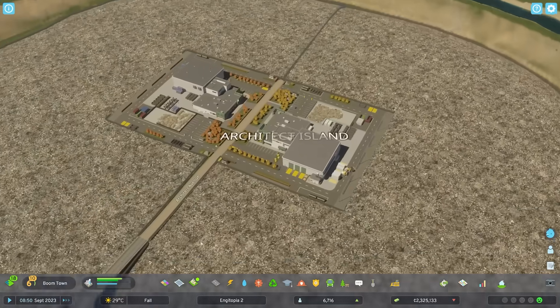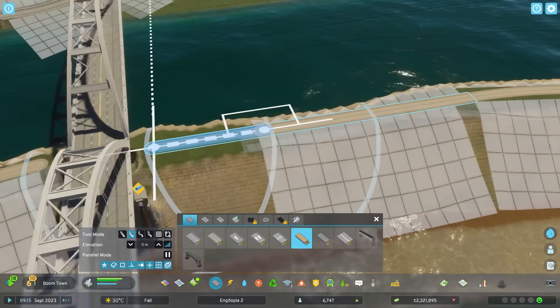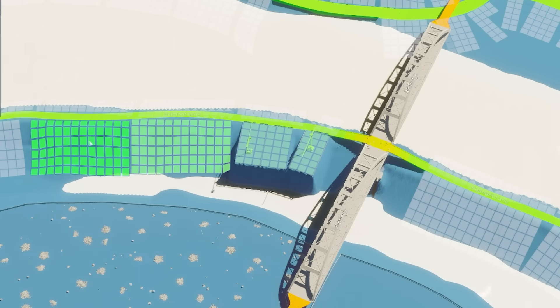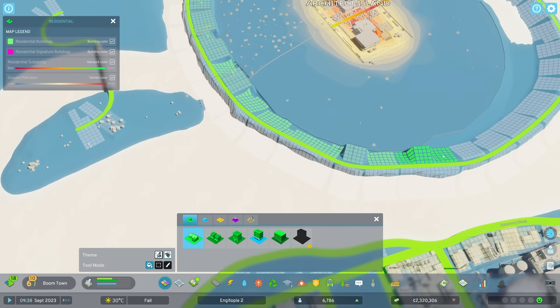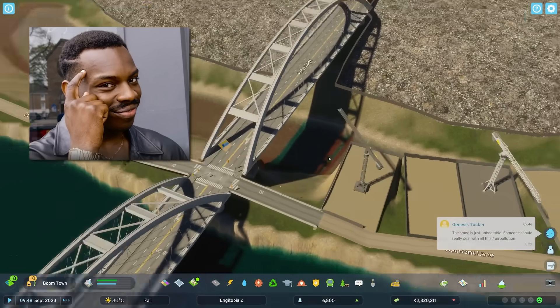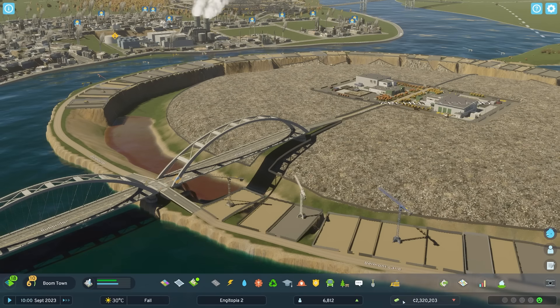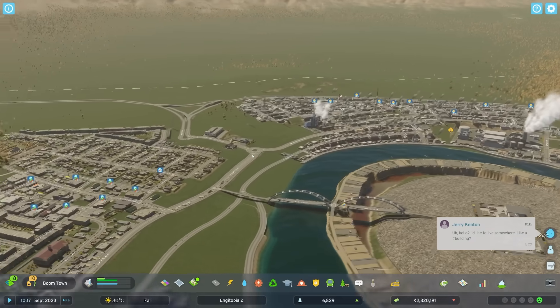I need to make an area for uneducated people - road around the outside. Who'd have thought taxing people would make them go to school? We've got loads of building plots now - shove low density houses around this edge. Yes, they will get flooded with poo at some point, but they're uneducated so they won't realize until it's too late. I may also need to reduce the uneducated tax back down to 10%.